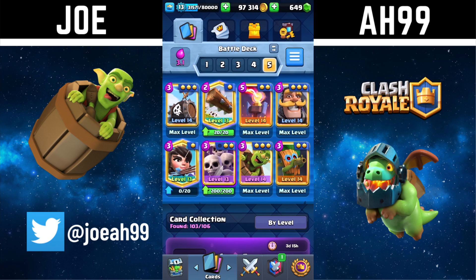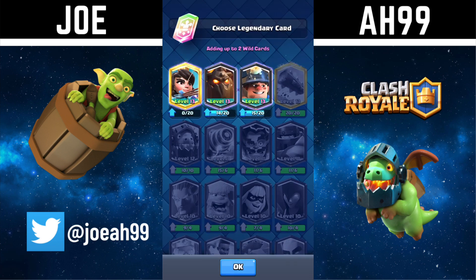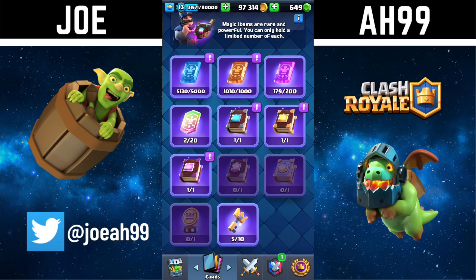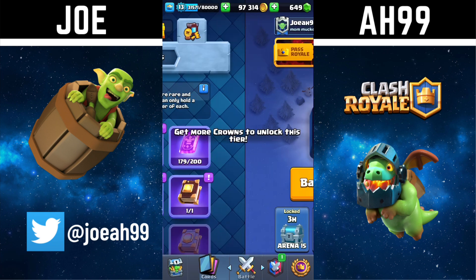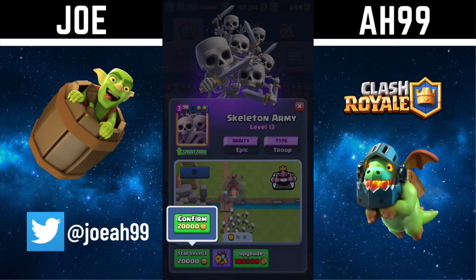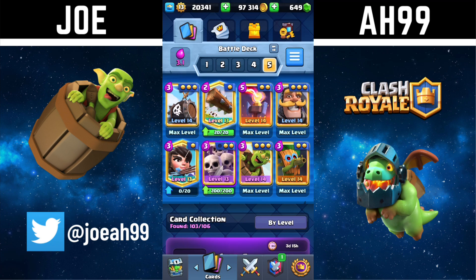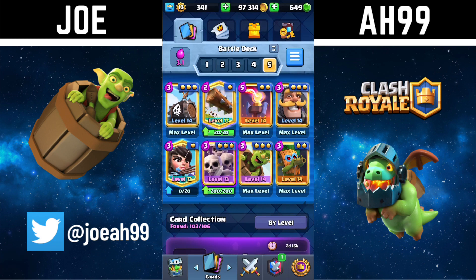I did get the skills in the barrel maxed out, as you can see. I'm under 3,000 gold away from getting either the skarmy or log leveled up. I'll still need all 20 legendaries for the princess, but I'll actually get the book of cards from the past royale, so once I get enough gold the princess will be maxed out too. I have 20,000 star points now so I can get my whole deck star pointed maxed out.